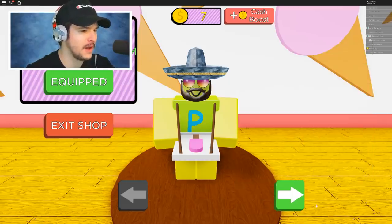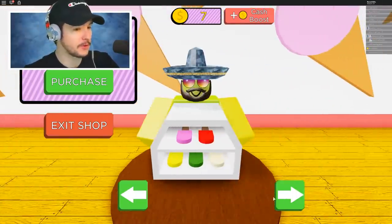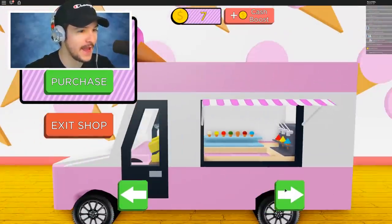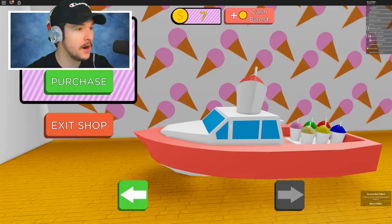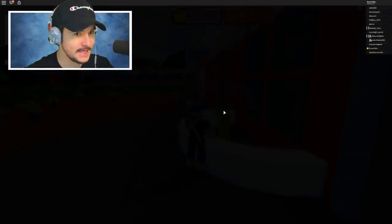I'm going to skip the tutorial for now — I think I know what this game is about. This lets you buy different trays: you can buy a box, a trolley, and then work your way up to a van. Electric lorry, a boat — that's what we need. We need 700 million to get this boat. And that's how you sell ice cream.